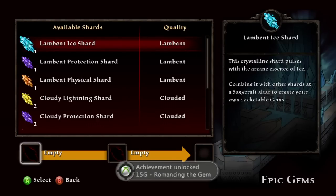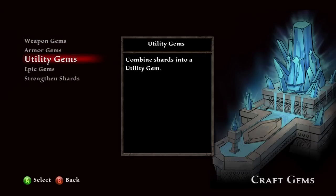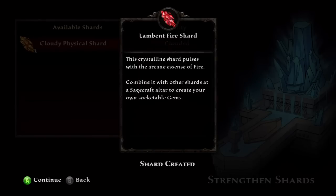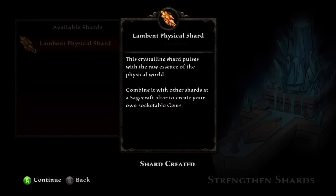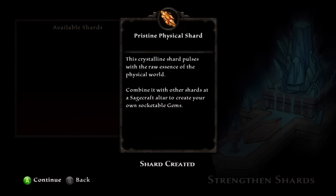Now to get a Pristine Shard, you're going to want to go to the Strength and Shards section. I'm not sure the exact level you have to be, but I was level 8 for this as well. The achievement won't pop up because I already did this, but any time you have a Lambent Shard, it will upgrade into a Pristine.